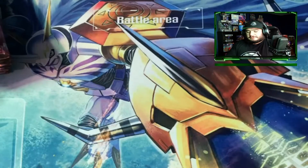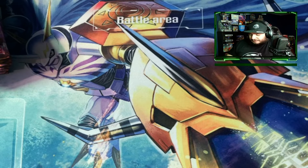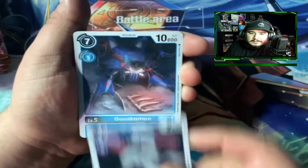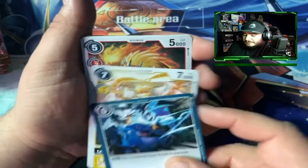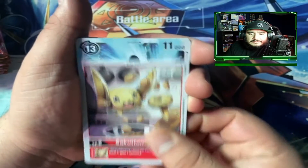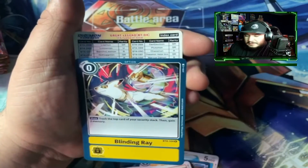All right, let's get right into this. If I remember correctly there is no card trick so just open them up, going right through it. Jack Raid — oh, skipped on there. I do not know a lot of these, these are new to me — and a Blinding Ray.